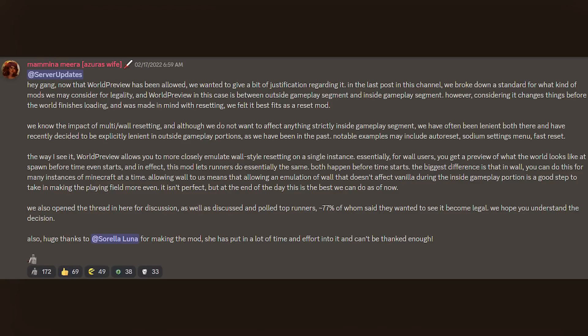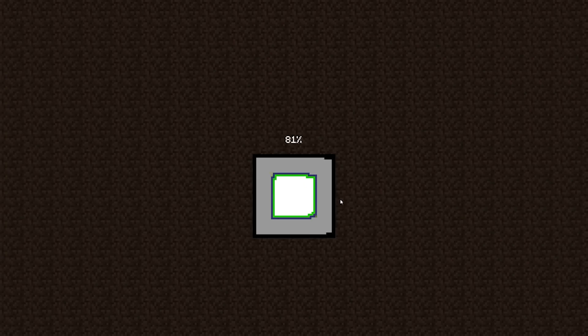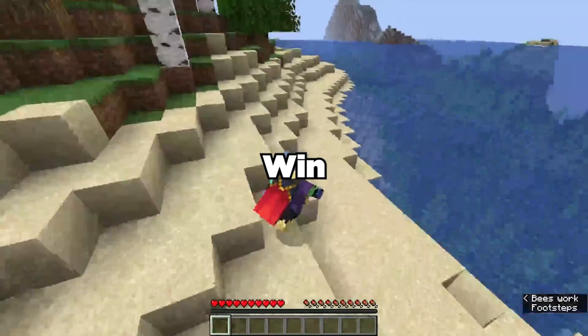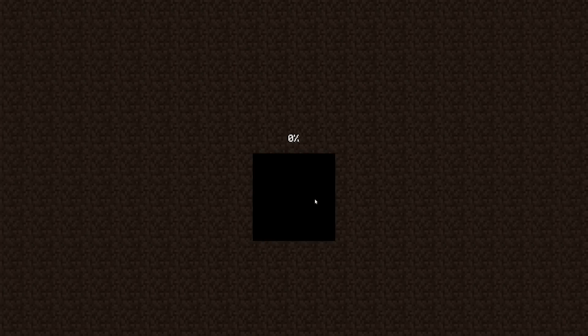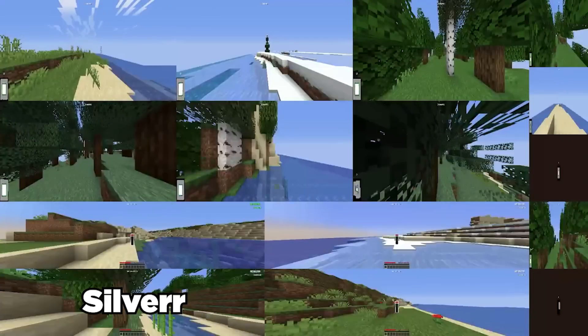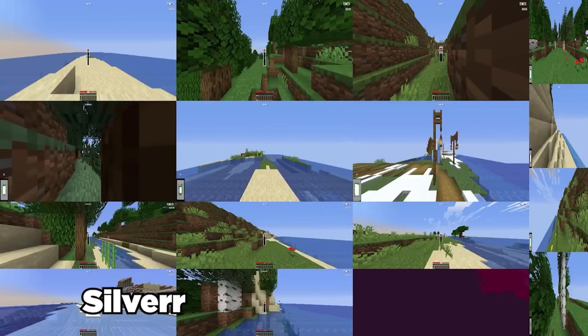In an effort to reduce load times and hardware gaps between speedrunners, one mod was created with the sole purpose of resetting. The new wall had created such a large gap between speedrunners due to it often requiring mid to top end hardware to work, making Minecraft resetting essentially a pay-to-win situation. This mod was called Roll Preview. As you loaded into a seed, you could view the spawn in front of you and decide right there and then whether or not to reset the seed before it even finished loading. This meant you could explore more seeds with fewer instances of Minecraft, though it did allow speedrunners with higher end PCs to reset even harder.